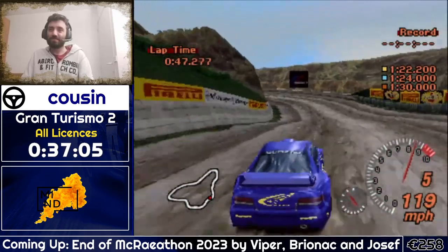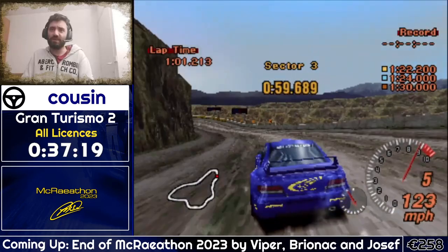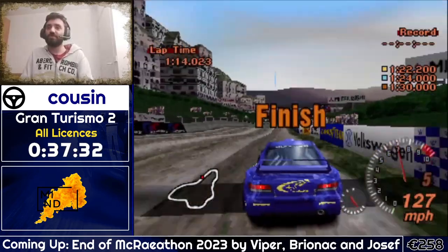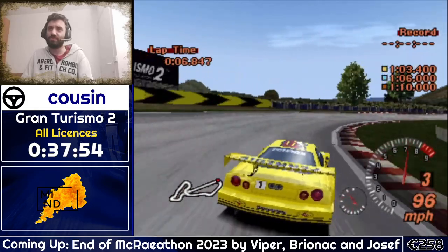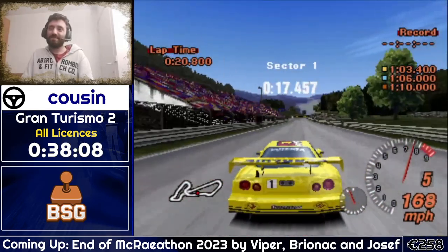S9 last section and then S10 — the penultimate test features Rome Night, a track that only appears in GT2 and is very rare even within the game. You need the S license to unlock arcade mode where it can be played, but it doesn't show up in any standard race event — only through the event generator or manufacturer one-make races where the track is randomly selected. That means a lot of players who played GT2 never knew this track existed. Rome Night never appeared in Gran Turismo after this game. It's probably among my favorite tests.